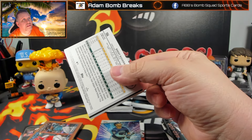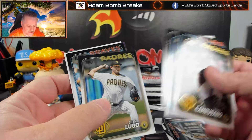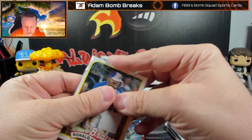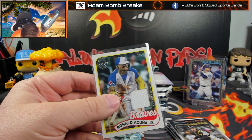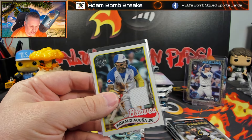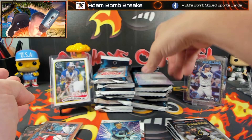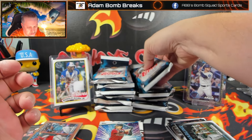That's pretty sweet. And we get an Acuna player-worn material. So these definitely can be pretty juicy, as we can see here. I'm looking for a 75. Got an Acuna game-used — or player-worn jersey, numbered to 25. And a bunch of base cards and a gold.